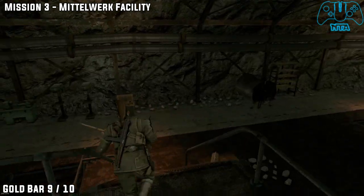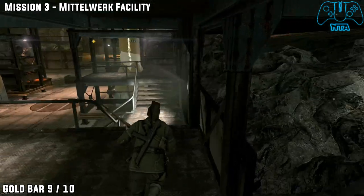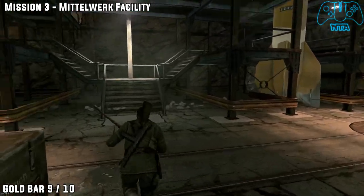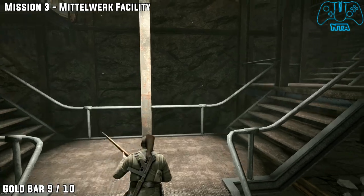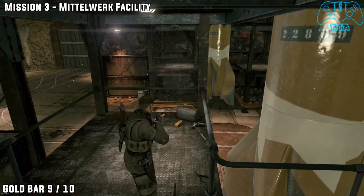Gold bar number nine. Head back down the stairs all the way to the bottom and now head directly straight over. Go right and head straight. Next to the missile you will find your next gold bar.